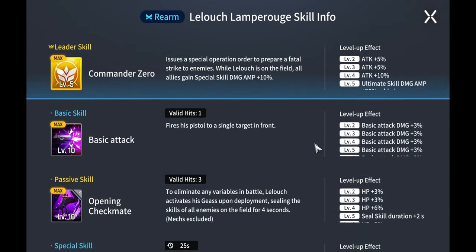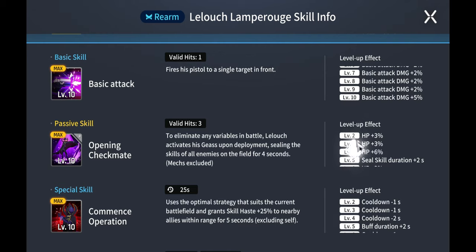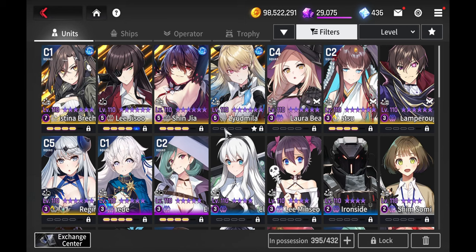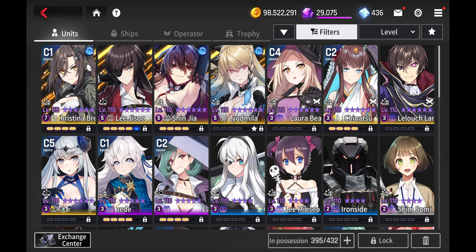Lelouch Lamberge is a unit you can use because he grants 25% skill haste to nearby allies within range for five seconds (excluding himself), and while that buff is active he gains a barrier equal to 10% of his HP. If you also have another unit that increases skill haste alongside Lelouch, both skills will stack to help Lynn Zen use her ultimate more frequently.